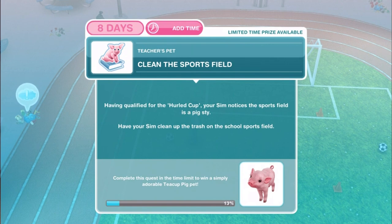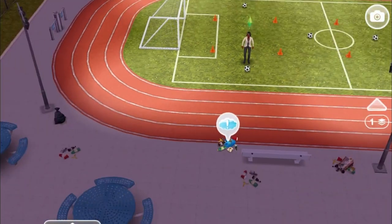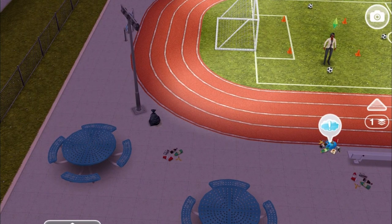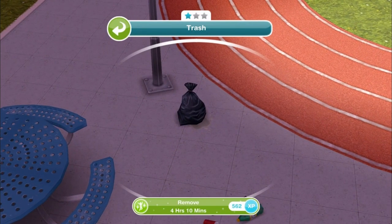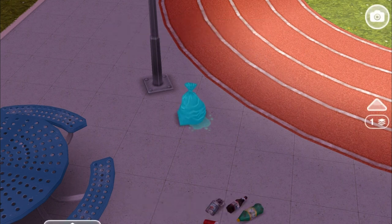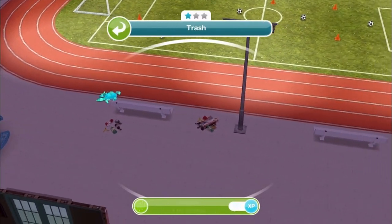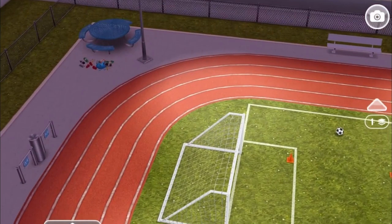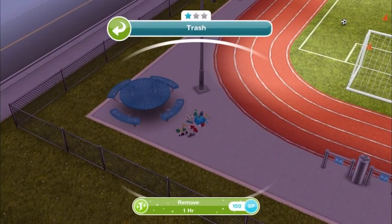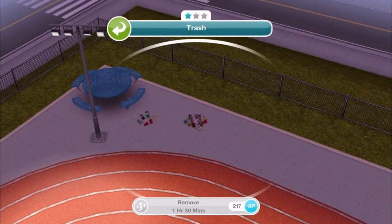Clean the sports field. Having qualified for the Hurled Cup, your Sim notices the sports field is a pigsty. Have your Sim clean up the trash on the school sports field. We recommend clicking on the trash bag — the black bag — which is the longest trash pile cleanup task at four hours and ten minutes, then two and a half hour tasks, and then shorter. There are twelve things you need to clear up, so with a maximum of ten Sims on a lot, it'll take more than one round. This should not take you more than about four hours.